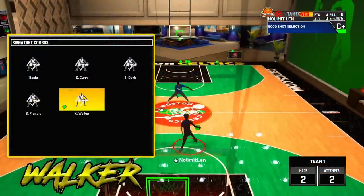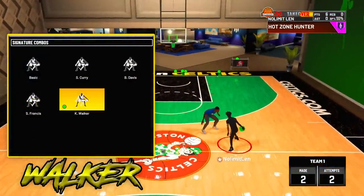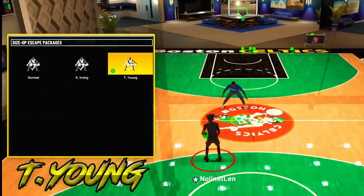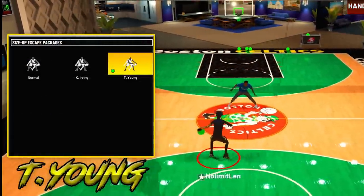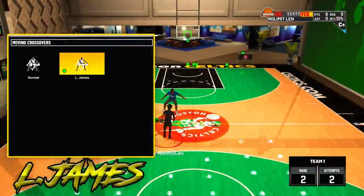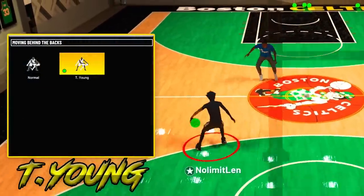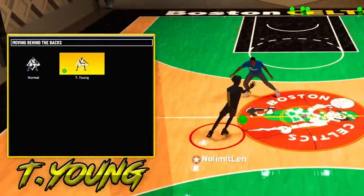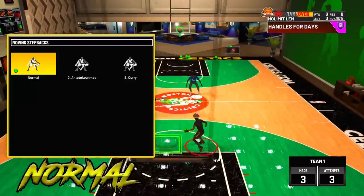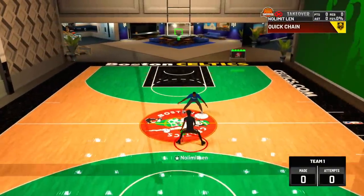For the signature combos, I'm using Kemba Walker — I used to use B-Davis but now I use Kemba Walker because I found a new glitchy move that I'll show in the dribble tutorial. For my size up escape packages, I'm going with Trae Young — it's the best in the game and you can crab almost anybody. Moving crossovers on LeBron James, moving behind the back on Trae Young, moving hesitations on John Wall, and moving step back on normal to unlock the offset slide.